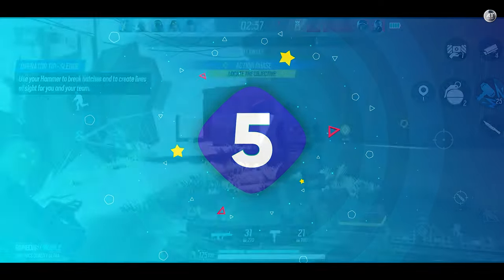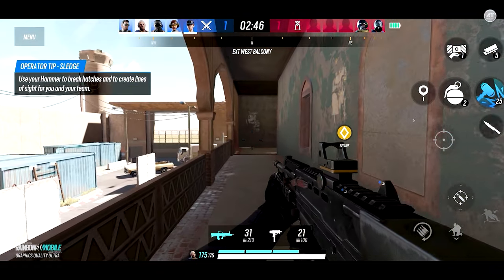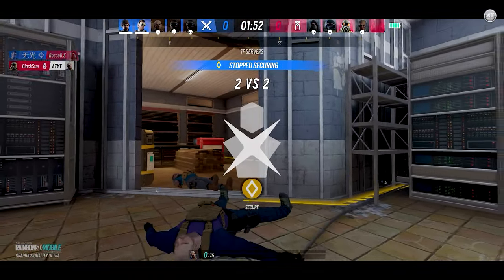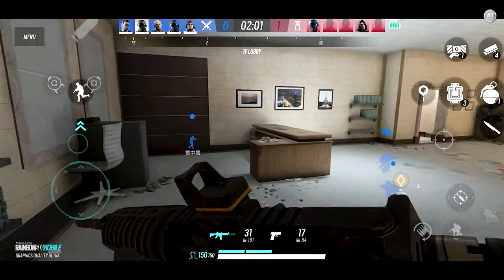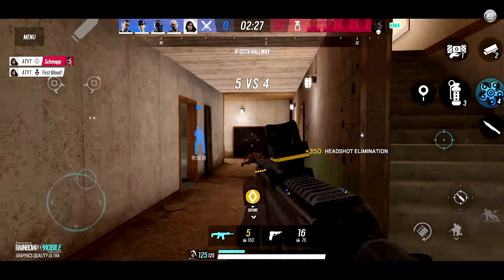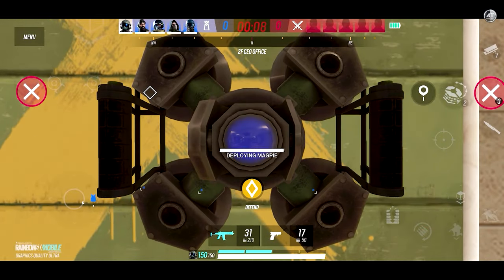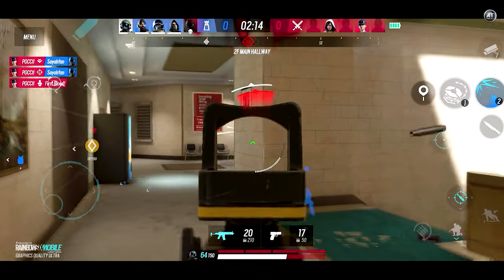Moving on to number 5 we have Rainbow Six Mobile. Ubisoft has announced Rainbow Six Mobile, bringing the core gameplay of Rainbow Six Siege to mobile devices. It's a 5v5 attack-and-defend FPS with destructible environments and a variety of specialist gadgets. Attackers use drones, explosives, and various offensive items to push into the defending team's fortified positions. Matches are shorter — a best-of-three round affair — and the HUD has been adjusted for mobile, but modes like Secure Area and Bomb are present and correct.